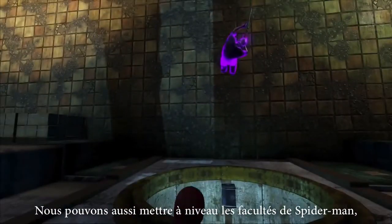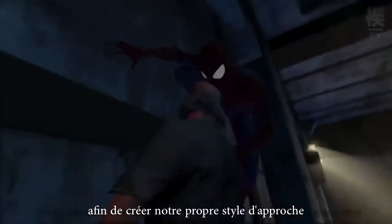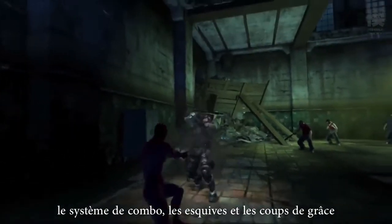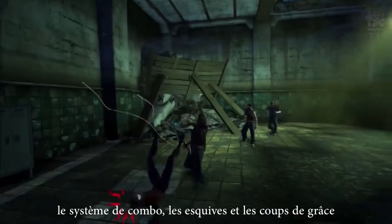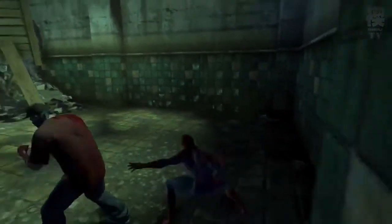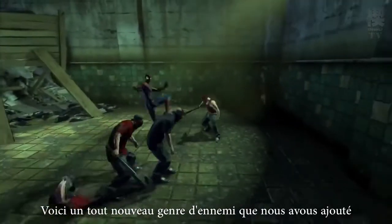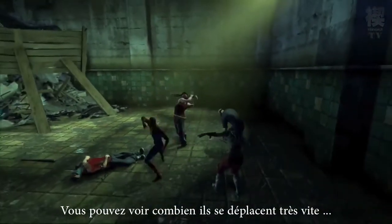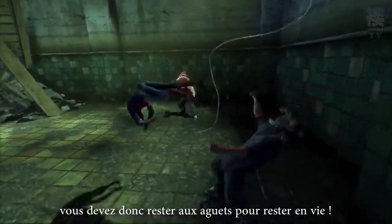We've also upped Spidey's prowess in up-close and personal combat. We did a lot of improvements to our combo system — we've included dodges and rolls, added critical strikes, web upgrades, and finishing moves. Here's one of the new classes of enemies added in this game. They move really fast and can be very deadly, so you must think on your toes to stay alive.